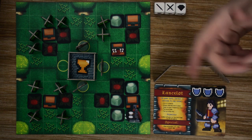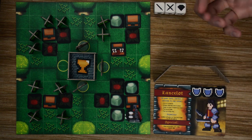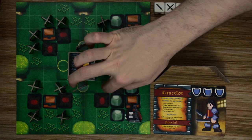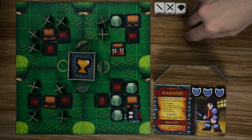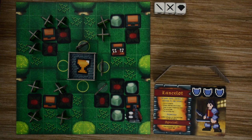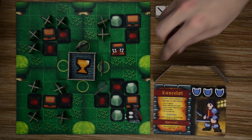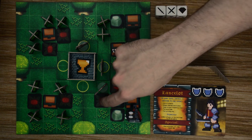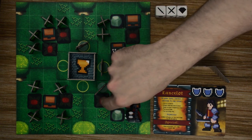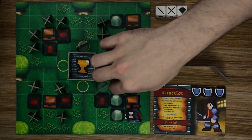During a player's turn they can perform move actions, moving in orthogonal directions only — no diagonal movement — up to three spaces per action. With Lancelot in the starting space, he can move into either of two adjacent spaces, but the bushes block his movement to another space. Let's move over next to these carnivorous plants, then do an attack action for the second action.